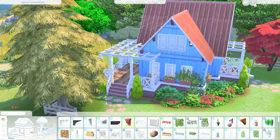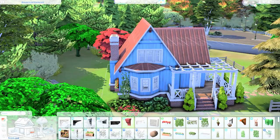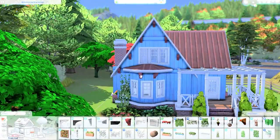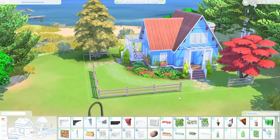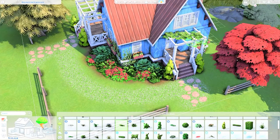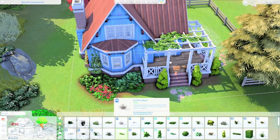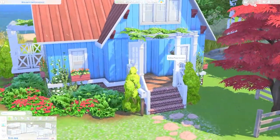Here I am decorating the roof with some roof decorations. To me, placing decorations like this makes the house look much better, and it is amazing how one simple detail or subtle element can make the house look so different. The house looks noticeably different without the roof decorations, so I included them to add more personality.